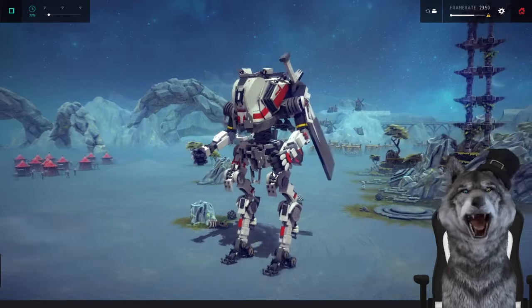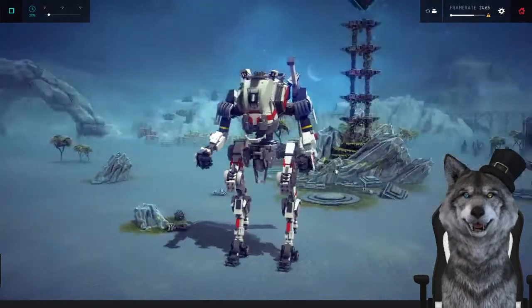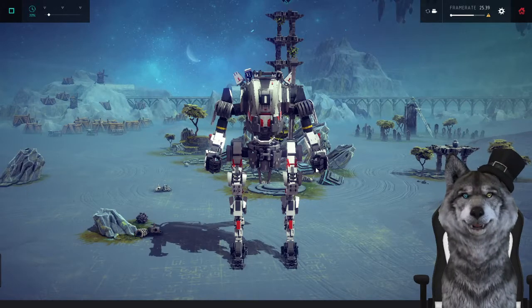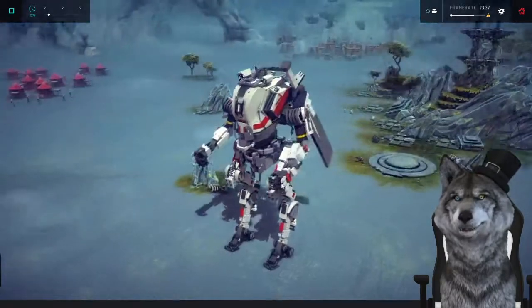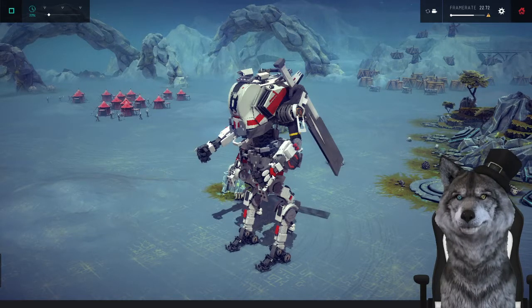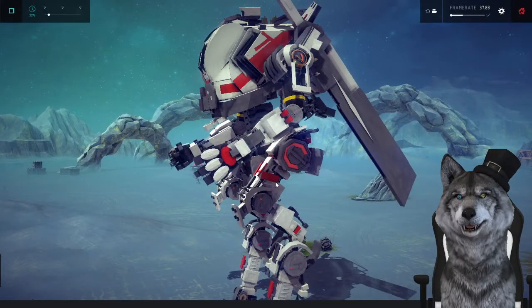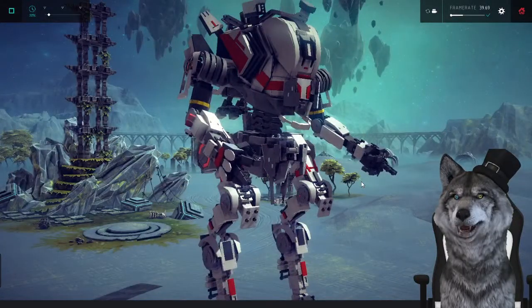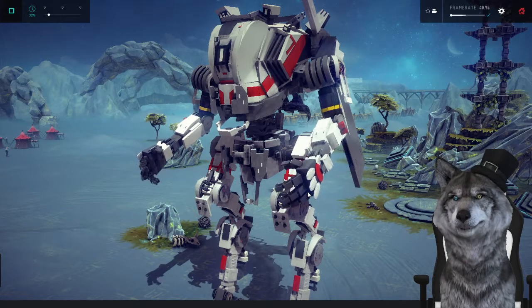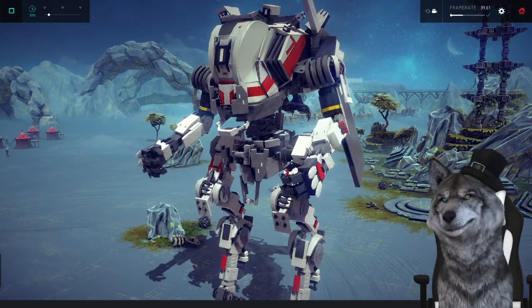For another creation I don't have a name for this guy because it's in a different language, but I do have the keys. All links will be down below in the description. It's a mech thing — let's start pressing stuff. We have four, five, Q, and E. Keys four and five — he's flipping me off! Both hands too, how bold of you, Mr. Robot.